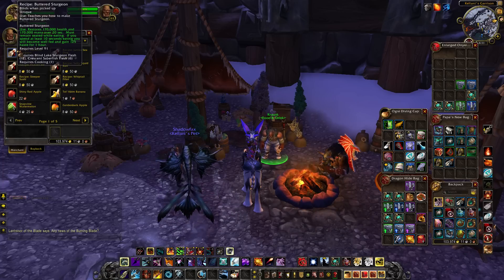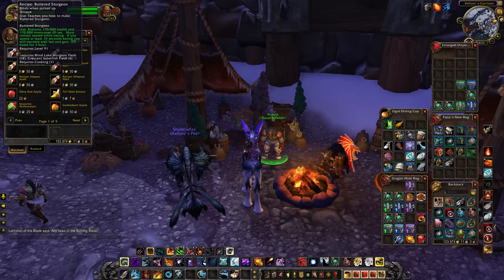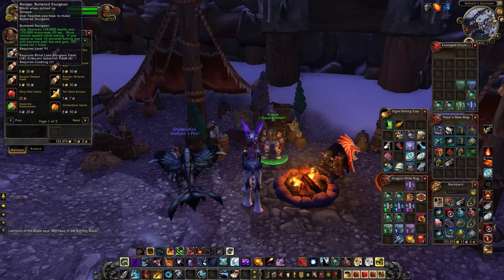The worst thing — or maybe the best thing — about this, depending on which side of the fence you're on, is that it only requires cooking level one. So not only does this kind of completely trivialise everything that cooking was before this recipe, it also sort of trivialises the feasts, because a 100 stat feast isn't going to be as good as a 125 stat food. It may require your raiders to be a little more proactive about preparing for raids, but every little bit helps.